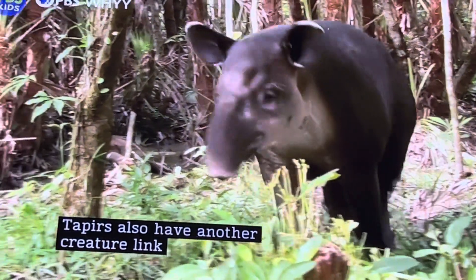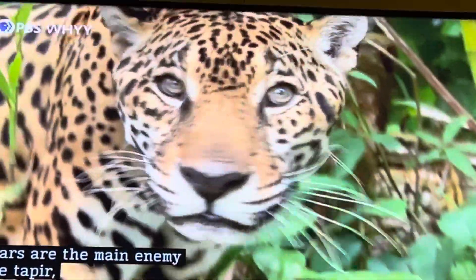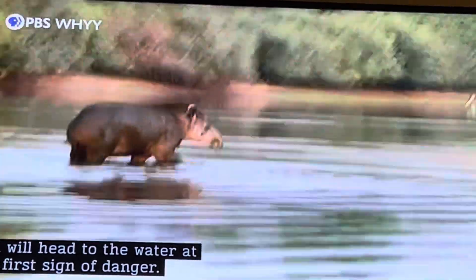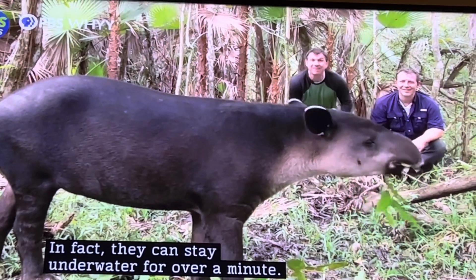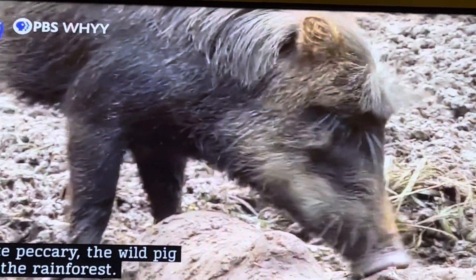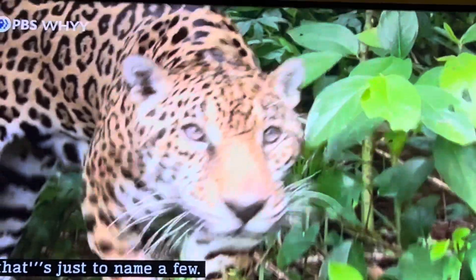Tapirs also have another creature link with the predator, the jaguar! Jaguars are the main enemy of the tapir, and they will hunt these tapirs any chance they get! But tapirs have a good defense — they're pretty big and strong, and will head to the water at the first sign of danger! Jaguars are good swimmers, but tapirs are even better! In fact, they can stay underwater for over a minute! A jaguar has a long list of creature links with other prey species, like peccary — the wild pig of the rainforest — white-tailed deer, even howler monkeys! And that's just to name a few!